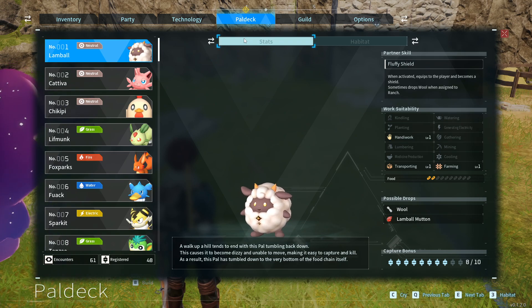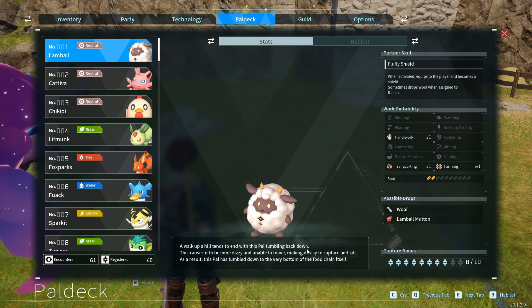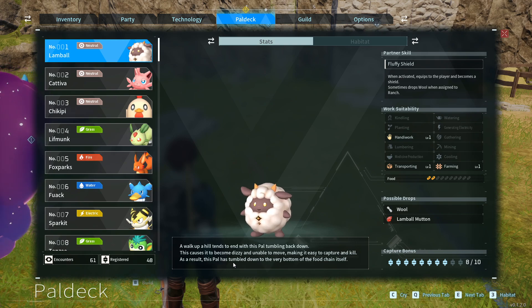Lambal is a short, adorable little chief pal, and it is one of the first pals you can run into in Palworld. Here is Lambal's Paldeck entry. A walk up a hill tends to end with this pal tumbling back down. This causes it to become dizzy and unable to move, making it easy to capture and kill. As a result, this pal has tumbled down to the very bottom of the food chain itself.